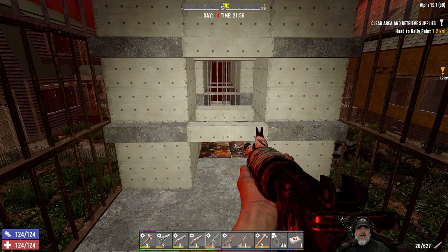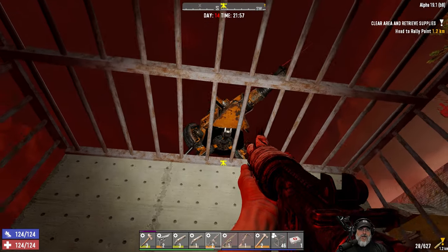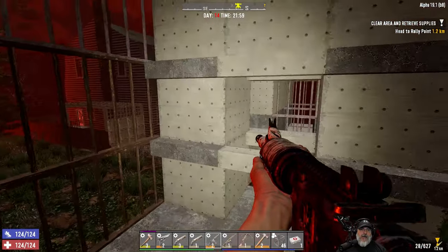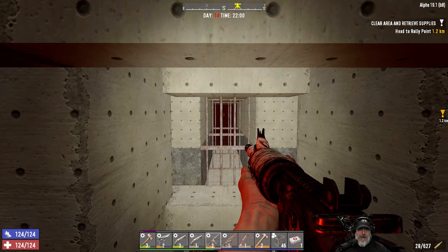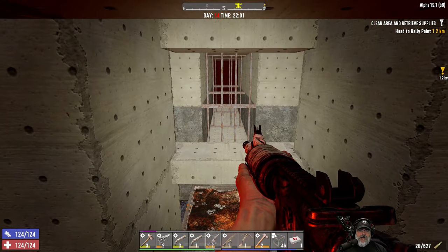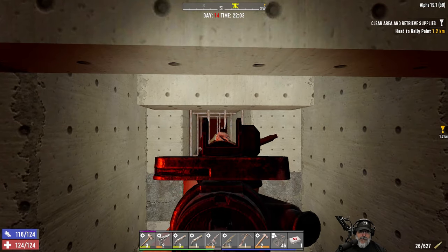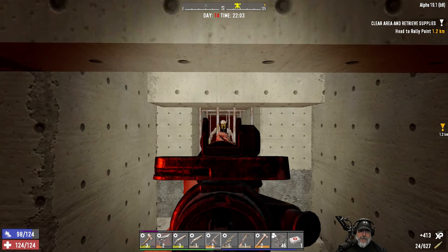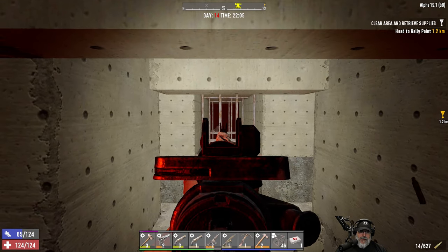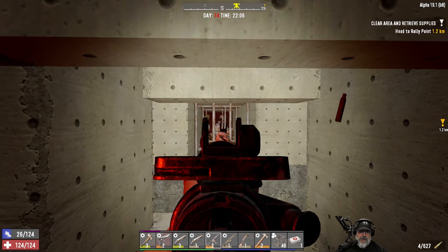I'm expecting this base to hold up pretty good on Horde Night 14, but it's going to be a decent fight. Worst case, if I feel like this place is going to come down, we can bail out the back, get on the bike, and run away. Okay, here we go — Horde Night 14. They're coming from that direction, so we should be able to get them to come up the normal path and shoot them in the head.